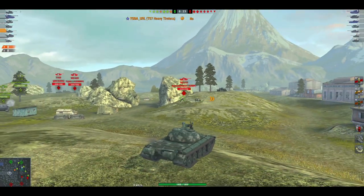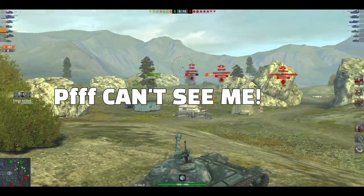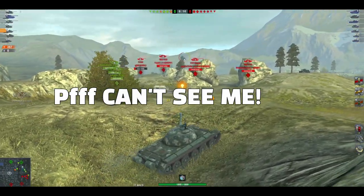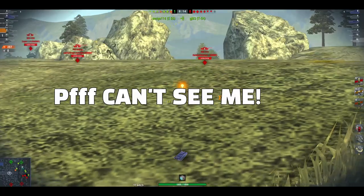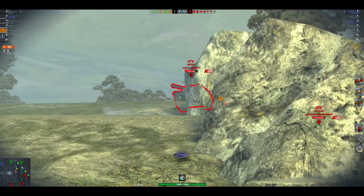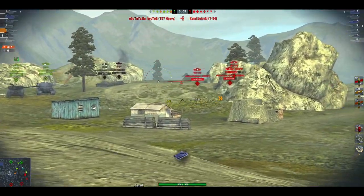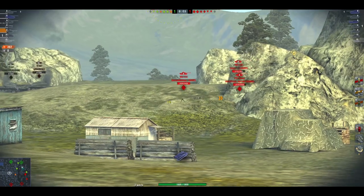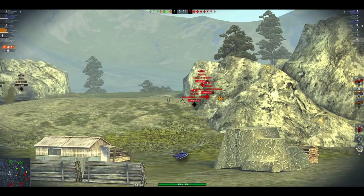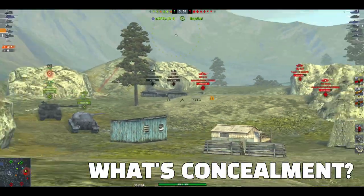What happens if you want to save energy but not be called a camper? Then you can do tactic number two: sitting in the open on top of a hill. This is a very effective tactic. You don't need camouflage, you don't need to back away — they can't see you. Highly, highly effective. Don't understand why many don't use this tactic. You can win games like this. Concealment — so overrated.